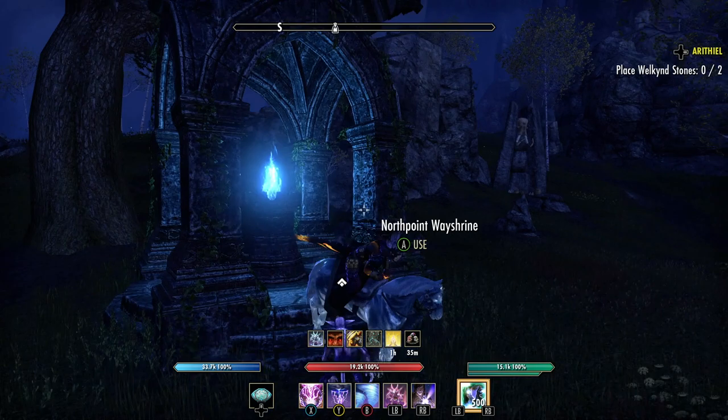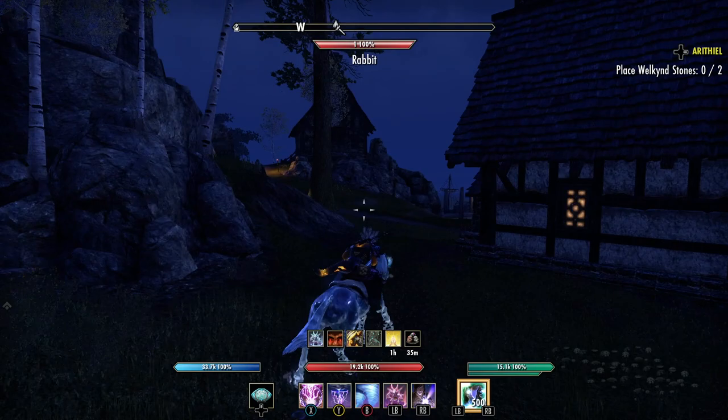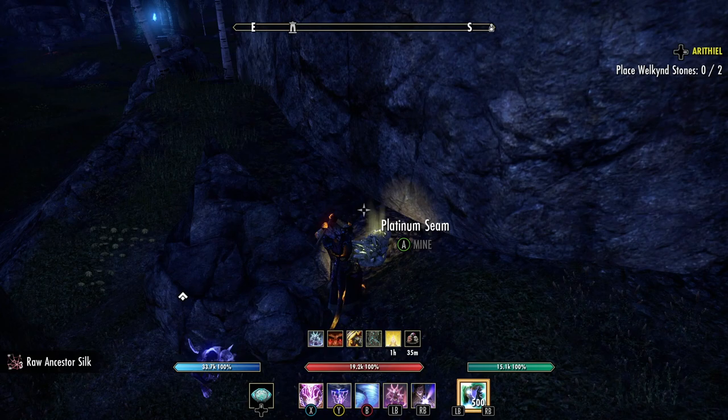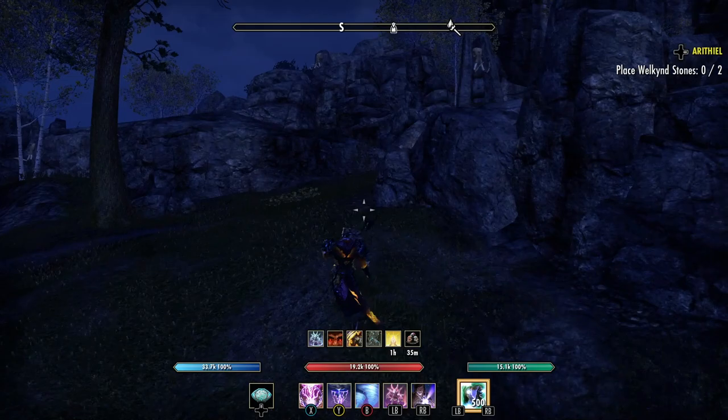I'm at the North Point wayshrine and I'm seeing a mammoth skull. Rivenspire — I used to come here a lot. Already got some ancestor silk. This was my place with Shornhelm to do crafting because the bank is really close. I'm wearing the Ring of the Wild Hunt so I can just run — never let platinum go to waste.